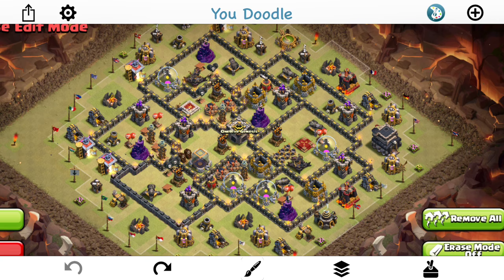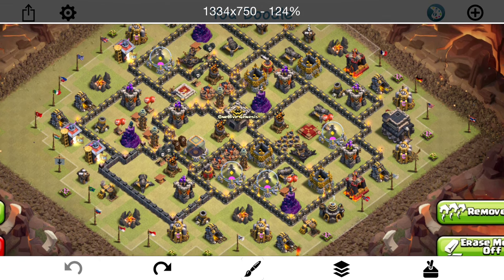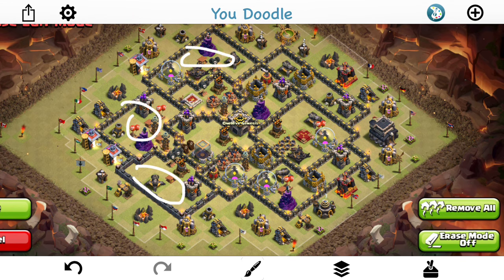This is my base by the way — an older version I'm no longer using — so I'm just going to use it as an example because it's pretty good against dragons. Besides that one air defense that might be too close to the queen, you can see there's no two air defenses the queen can take out on a queen walk. What people like to do is wall breaker into one part of the base and try to get multiple air defenses. So you want to make sure that in none of your outer compartments can the queen reach two or more air defenses.